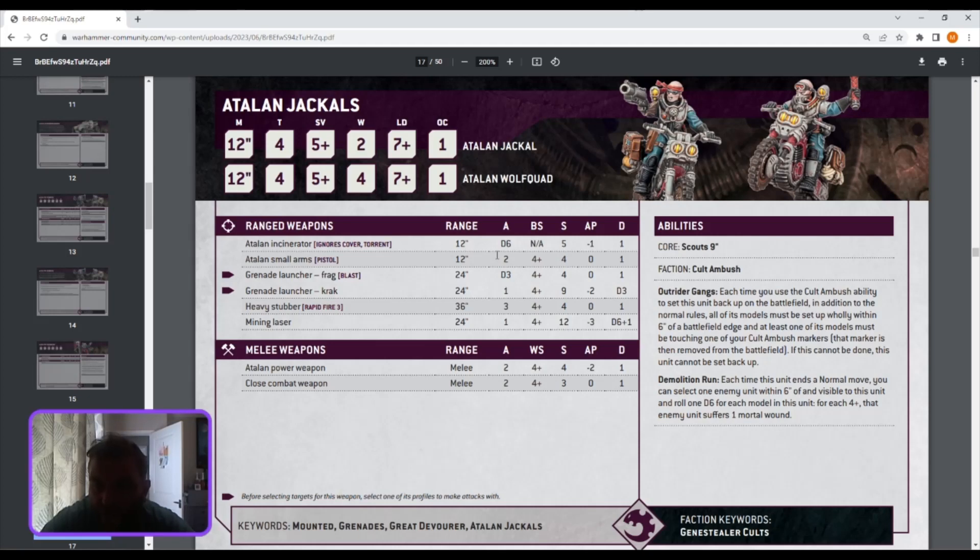Outright, each time you use a Cult Ambush ability to set this unit back on the battlefield, all the models must be set up within six inches of the battlefield edge, and at least one model must be touching one of your Cult Ambush markers — that marker is then removed. It's a bit strange. Demonstration: each time this unit ends a move, you can select one enemy within six inches, roll one D6 for each model in that unit — on a four-plus that enemy unit suffers one mortal wound. So you can demolition-charge people just by ending your move within six inches — that's good.